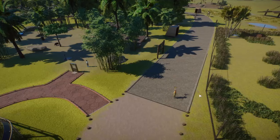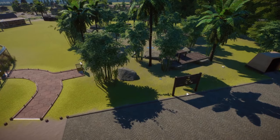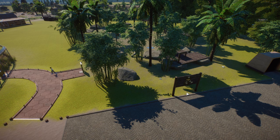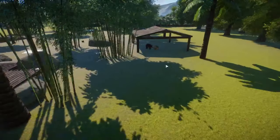Hello everyone and welcome to the Eurasia Animal Pack for Planet Zoo. This pack comes with eight new animals from the Eurasian supercontinent — a mixture of Europe and Asia — and our first animal is from the Indian subcontinent: the Sloth Bear.